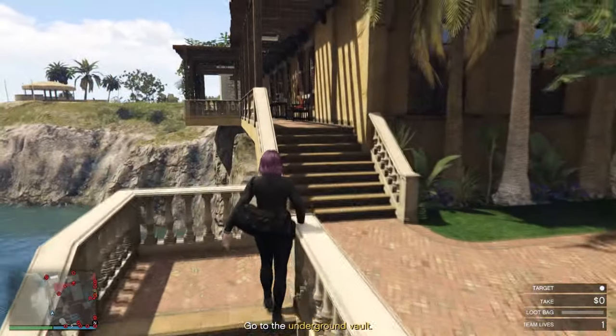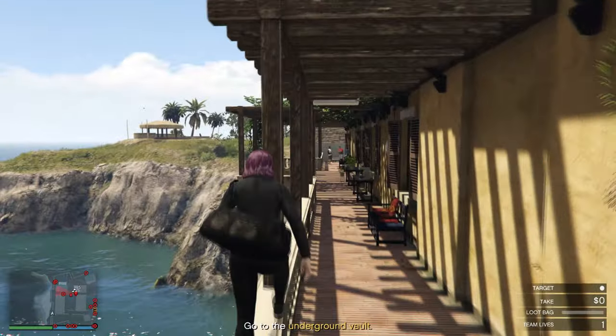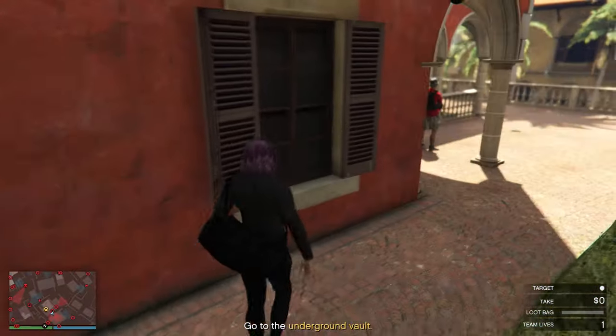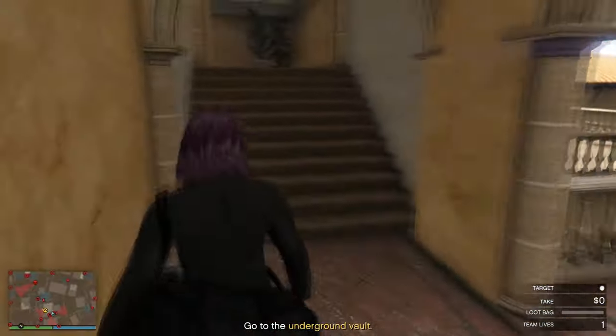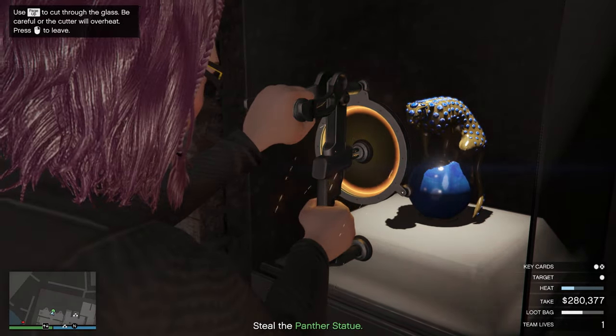Today I'm going to show you the fastest and easiest approach to Cayo Perico heist. I'm going to be doing a full stealth run, which means we're going to be going in and out of El Rubio's compound with the primary loot without alerting any guards. Let's get straight into it.